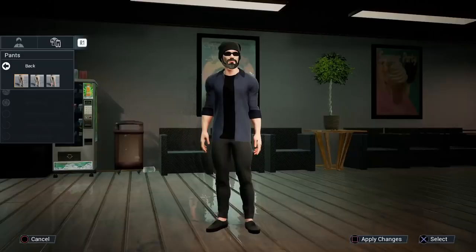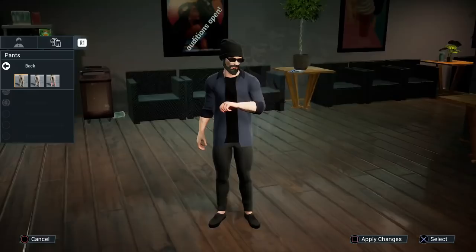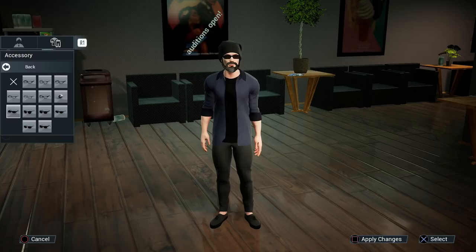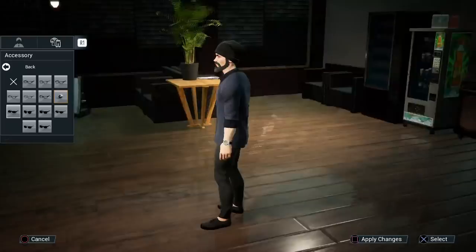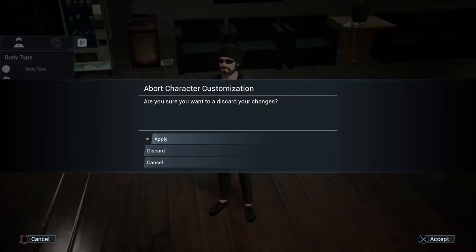My only real complaint is the pants — there are only two legging options and I can't really see the difference besides the amount of wrinkles. There's no baggier style, just tighter pants. The shoes have a couple of options, the tops have about six options. Interestingly there are more accessory options — glasses and a watch — than there are for the rest of the clothes combined. But overall it's a character editor for a bus driving game, so it's fine.